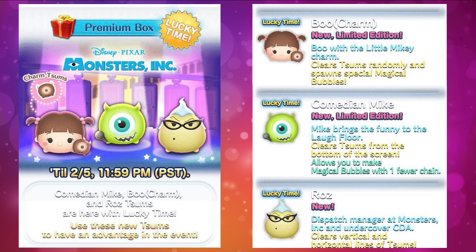Next we have Comedian Mike, a limited zoom — so this will be the only time you can get him for a while. His description: Mike brings the funny to the left floor, clears zooms from the bottom of the screen, and allows you to make a magical bubble with one fewer chain. Normally you need a chain of seven clears to make a bubble, but with Comedian Mike you only need six. He also clears zooms from the bottom of the screen.